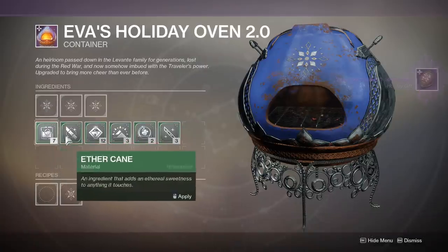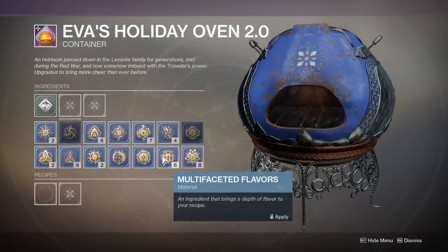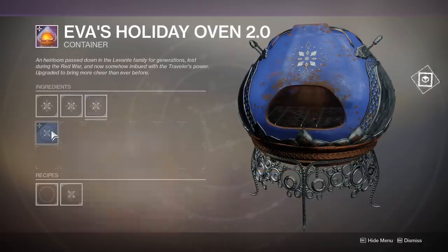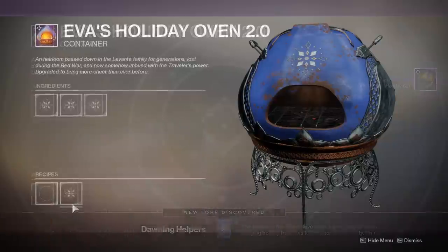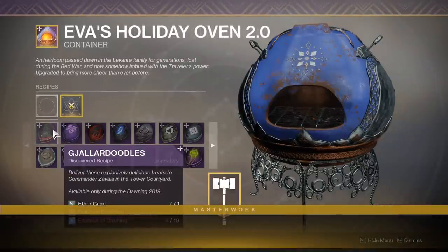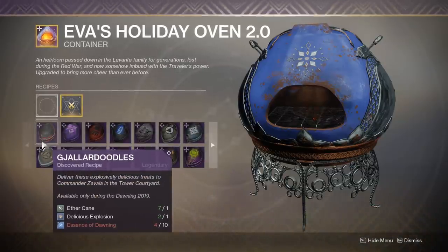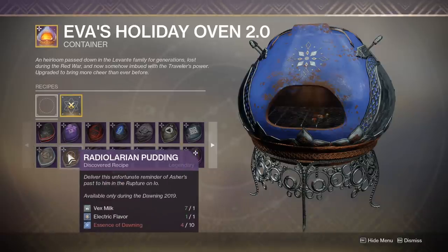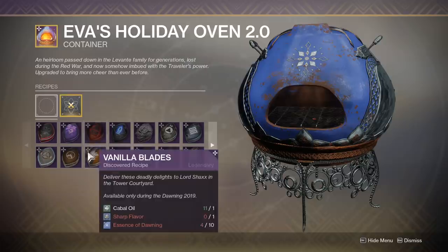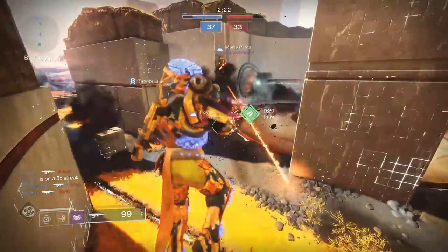Originally it will cost you 15 Dawning Essences per cookie. However, once you complete all 22 cookies, you're able to masterwork your oven, and each recipe will only cost 10 Dawning Essences. It's pretty important that you do this as soon as possible, because a lot of these triumphs require things like delivering 100 cookies — that's obviously going to take a ton of Dawning Essence, especially if you haven't masterworked your oven.